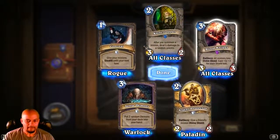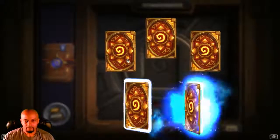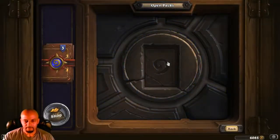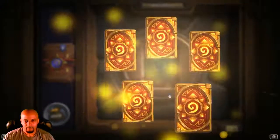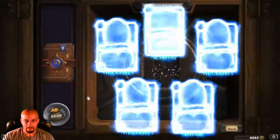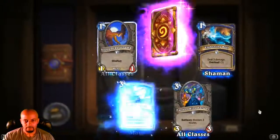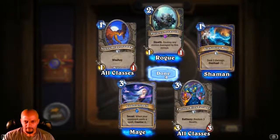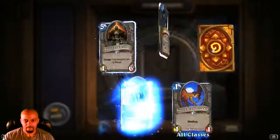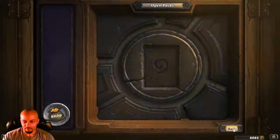Oh, that might be my second one — that's awesome. Three more here. I have that Shield Slam, awesome. I have that. A golden Twilight guy — I'll take that! Okay cool, so that's from the regular Classic set.